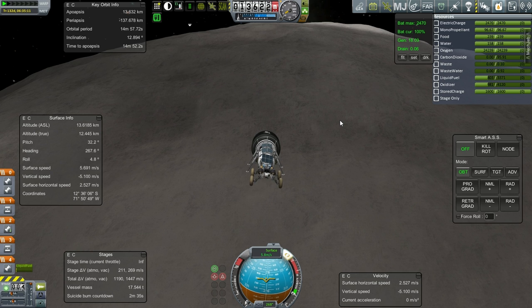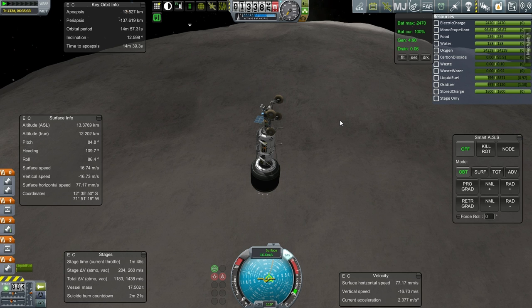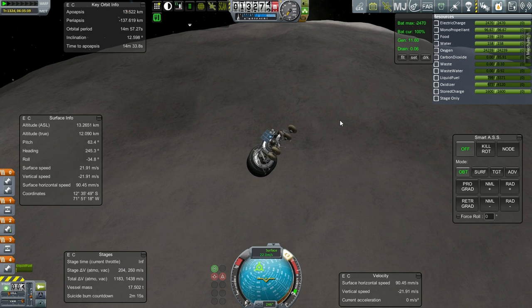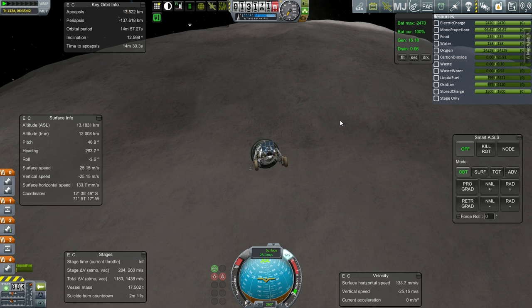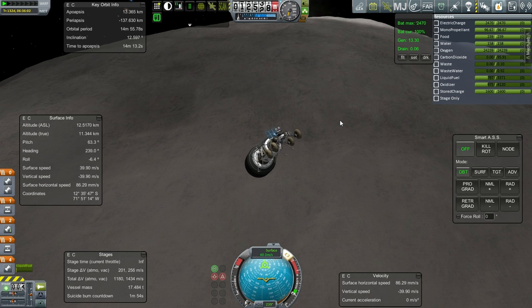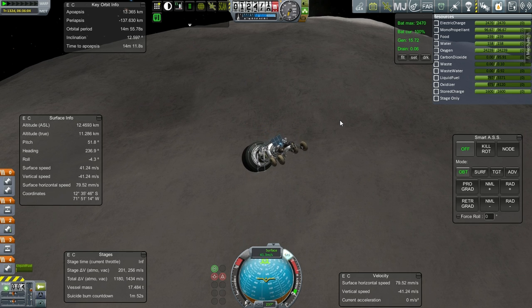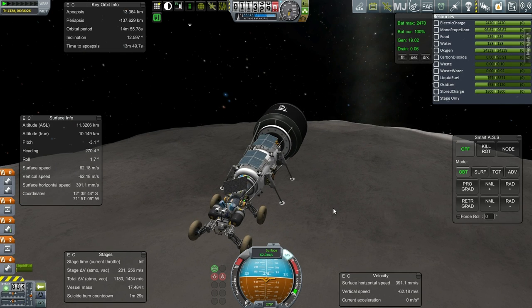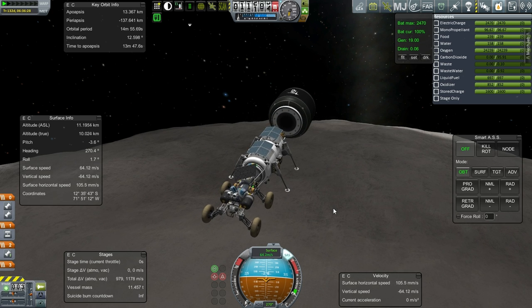Horizontal speed went the other way — let me flip around. That's less than 0.1 meters per second, so that'll do. Hopefully no wheels get punctured at that rate. Just turning around increased it a bit. We do have RCS to do fine adjustments. I think we're going to dump the big tank now — let it go. Rockomax 24-77s.